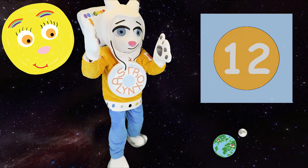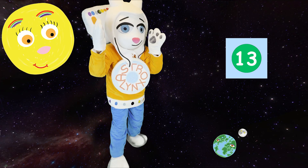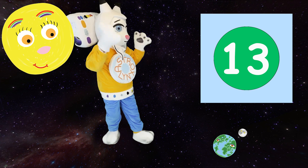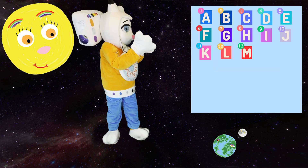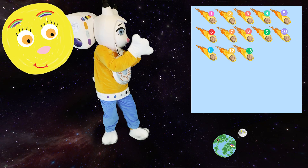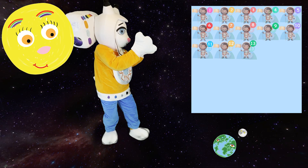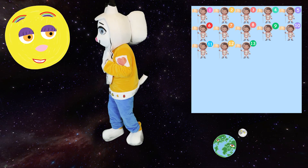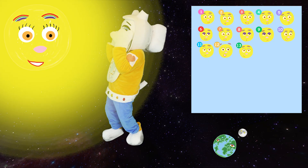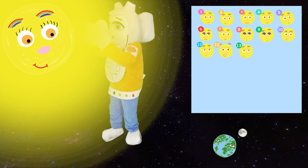Okay, what number comes after 12? 13! That's right! So now we see 13 letters, 13 suns, 13 meteoroids, 13 meteors, 13 meteorites, and 13 astronauts! Ooh, 13 suns! That's me 13 times brighter! I might need a sun hat! Great idea, silly sun!